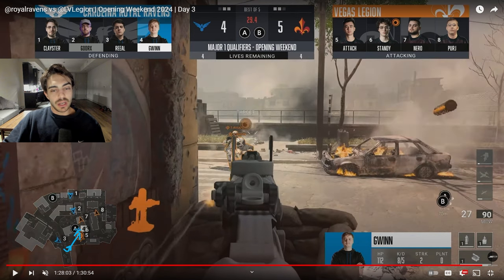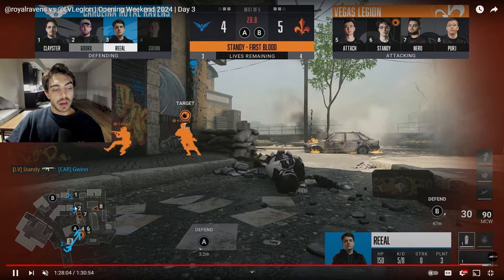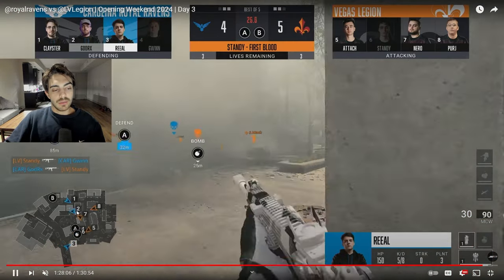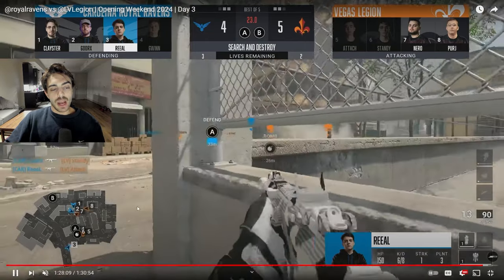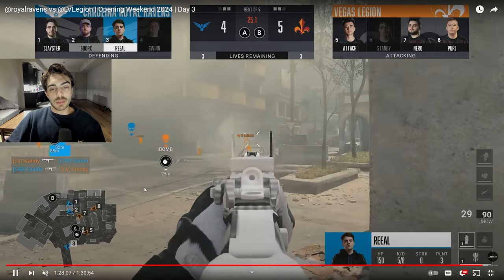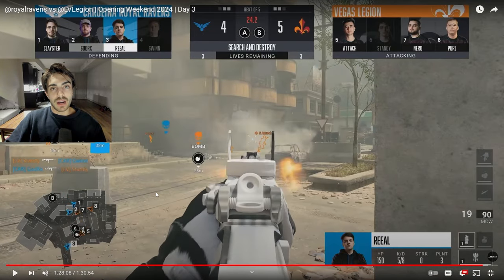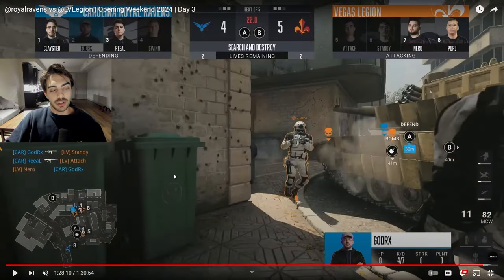These guys are already pushing and Gwyn is met with two guys right away. He doesn't even get one, but Godorex is able to trade him out right here — so that's bomb down. Godorex gets that trade even though he dies to Nero. Rial is able to get a nice kill on the other guy after repositioning from the smoke — he gets Attach who was trying to push that riverside with Standee. Good play by him rotating over here, getting that kill, making sure they can't get to the bomb right away.